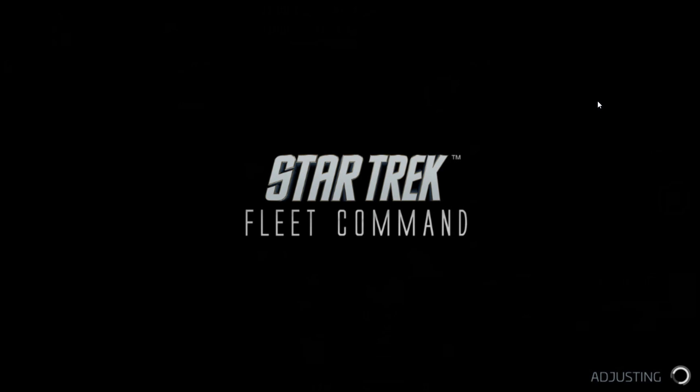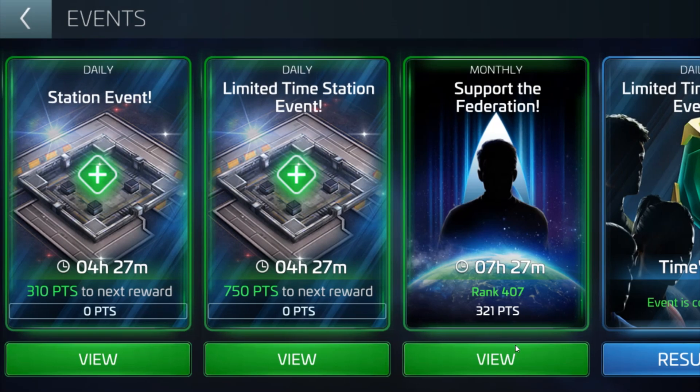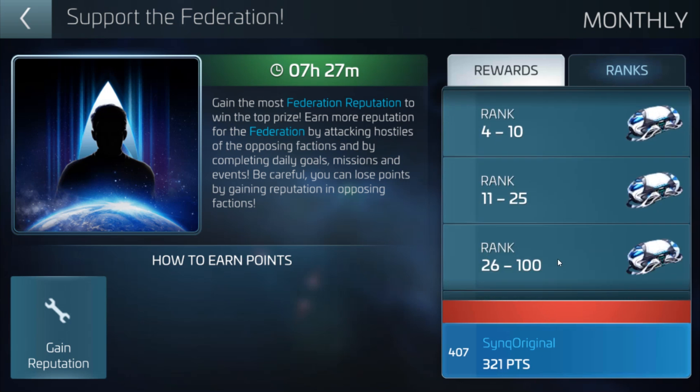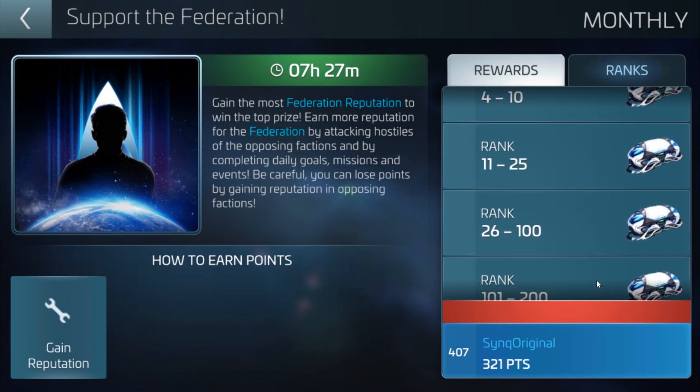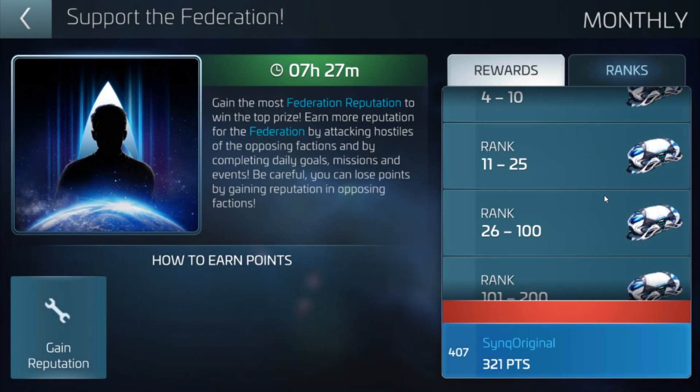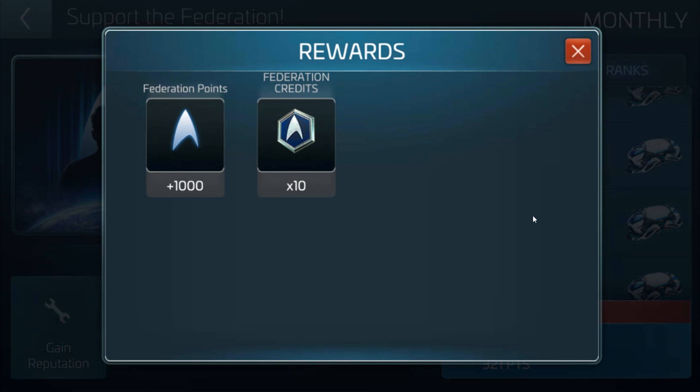Currently there is an event going on for the Federation in which you can get a nice amount of rep. All you need to do is attack hostiles of the Federation — say the Romulans and the Klingons — and build yourself up with points on the ranking board. I'm probably going to aim for getting at least in the top 101 to 200, and if I do that it'll give me 250 Federation rep. If I concentrate hard, since there's seven hours to go, I could maybe make the top 100, which would give me a thousand Federation points and some credits as well.